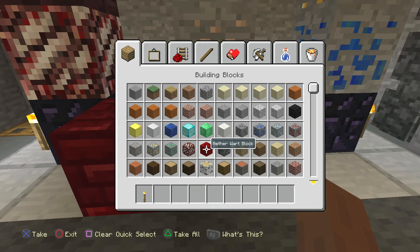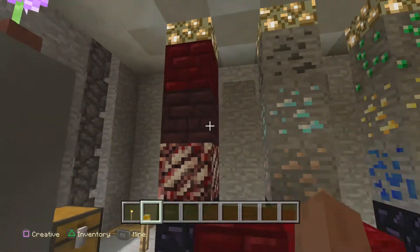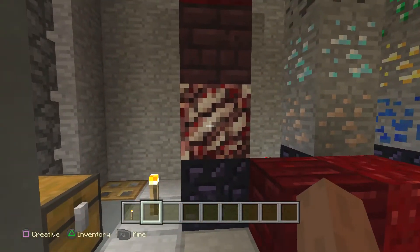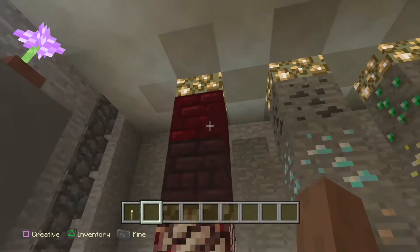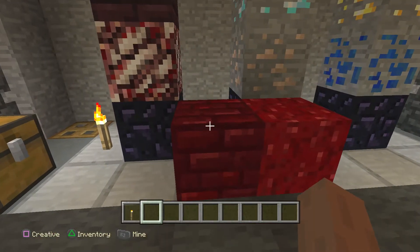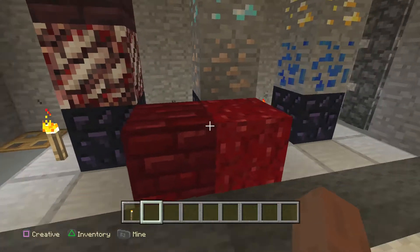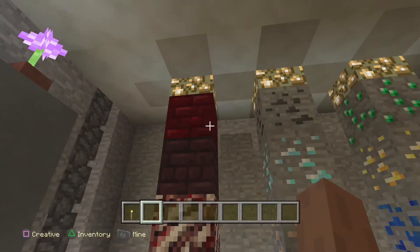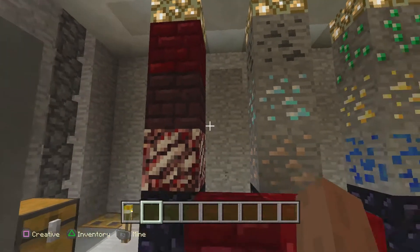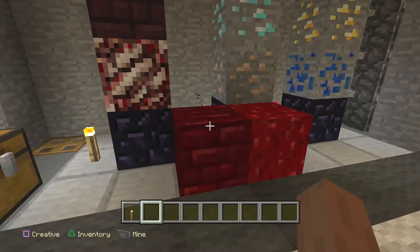Here is the nether wart block, and we also got another new one — the red nether brick. This is absolutely fantastic. Here's your nether quartz and you can see your regular nether. I wish they had come out with stairs and slabs for the red nether brick — unfortunately they didn't. That would have been awesome, but it'll be a nice little highlight for your nether fortress or just different things.